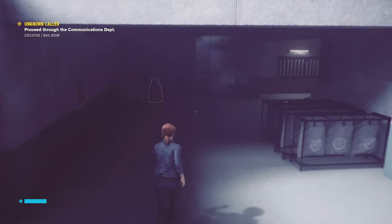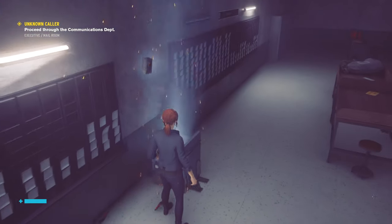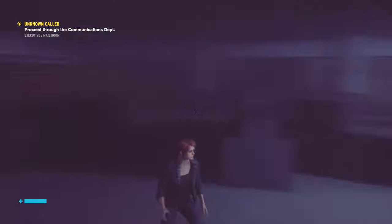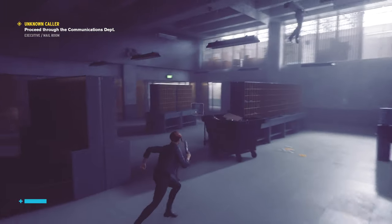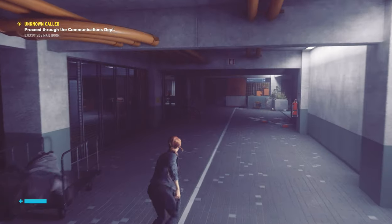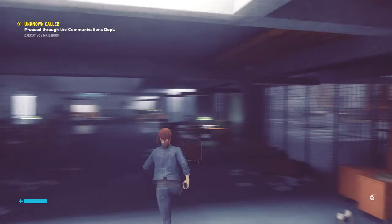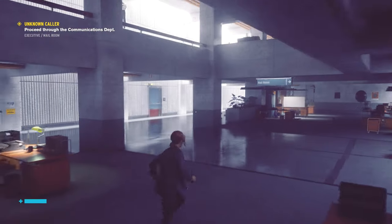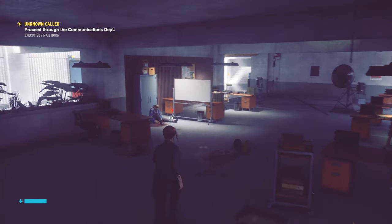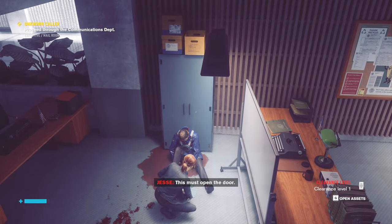Anything in here for me to loot? Yes, we have a chest - more material. Let's keep moving. Let's get out and keep going the way we were. Anything in here? Can't go through here - we don't have security clearance. Locked. Maybe there's a key nearby - yep, maybe. There we go, must open the door.